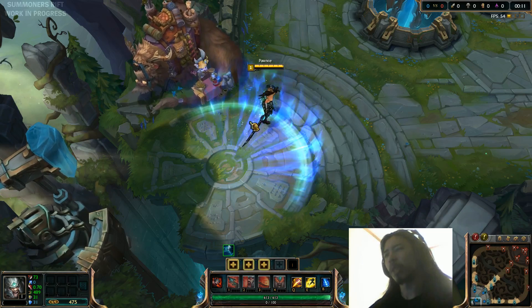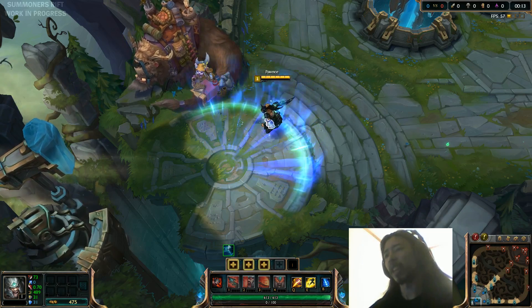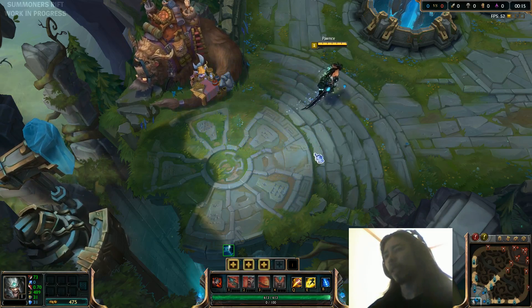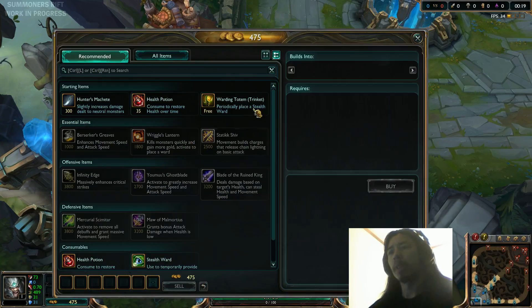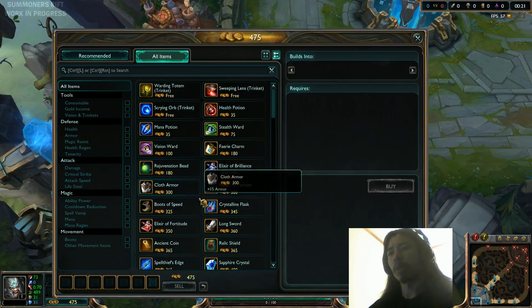I can't actually exit Summoner's Rift, the spawning area, until the 15-second mark, because of that barrier. So it's a little bit like the Crystal Scar now. So I'm just going to buy whatever — it doesn't matter too much.